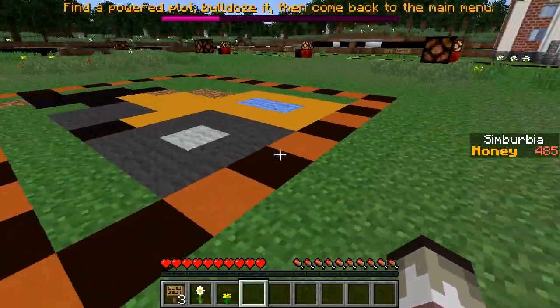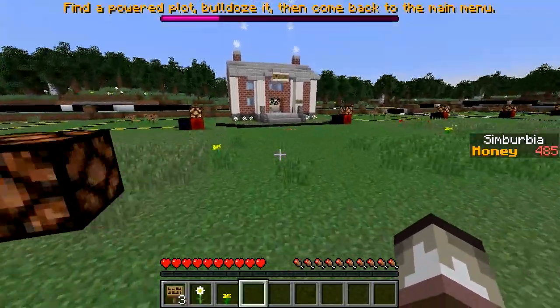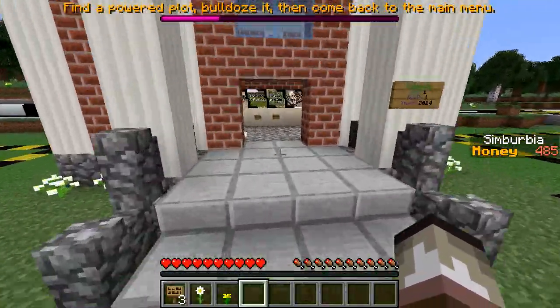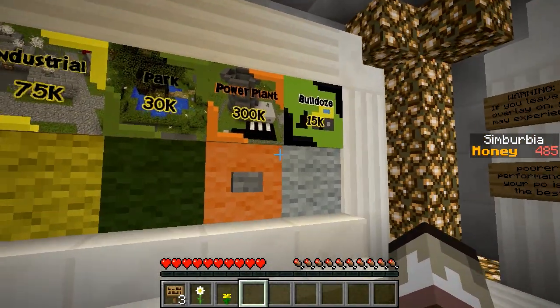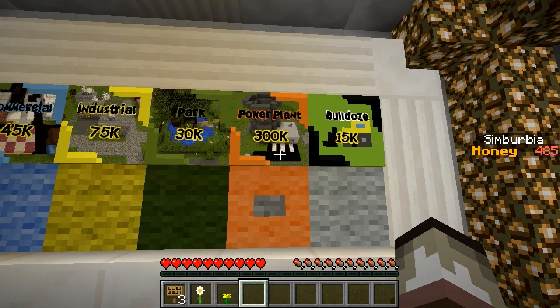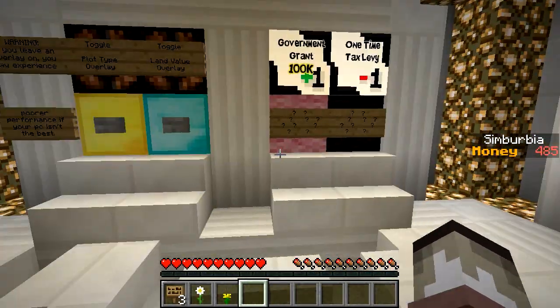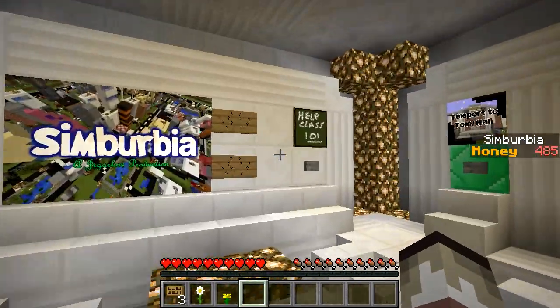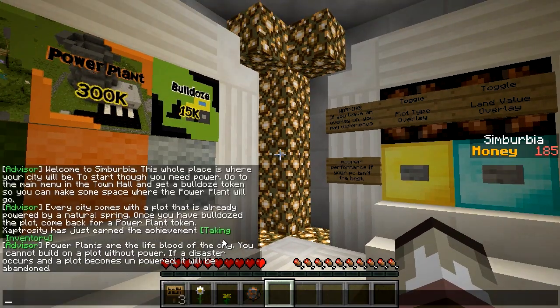Look, that looks like a pixel art bulldozer — cool! Let's sprint back to the main menu. We are the mayor of a town and we have to set things up. Now we can start to build a power plant. That costs 300,000 — and our money is 485,000 dollars. Power plants are the lifeblood of the city; you cannot build on a plot without power. If a disaster occurs and a plot becomes unpowered, it will be abandoned.